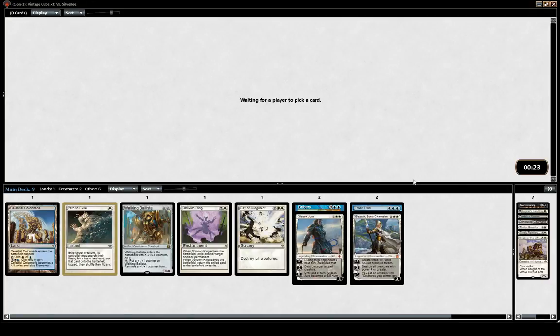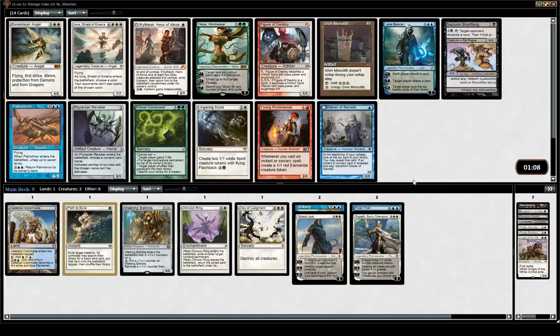Between Bribery, Gideon, Elspeth, Frost Titan, and Walking Ballista, we're already looking good on finishers. Swords to Plowshares, O-Ring, Oblivion Ring — pretty good removal. We're looking for probably more fixing. Fixing is always good. A bit of acceleration could be nice — Signets and whatnot. And counterspells — we probably want to pick counterspells over everything else, especially cheap ones.